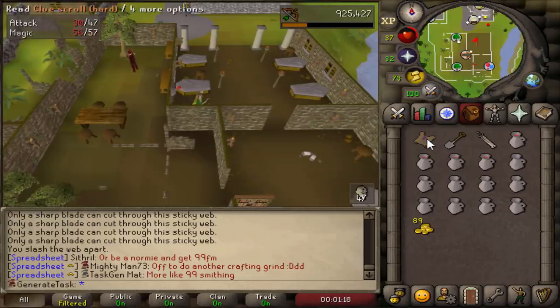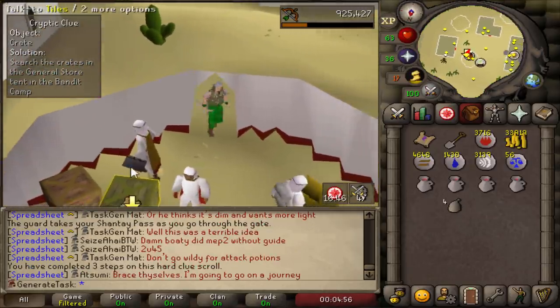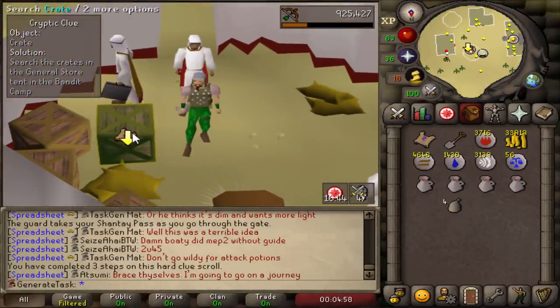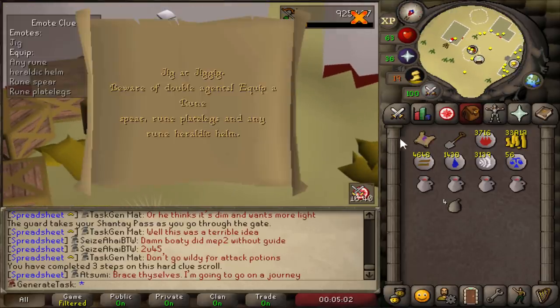The next clue step is a very easy one. Step number four could be the casket — do we get it? Nope. Step number five is undoable again due to the Rune Heraldic Helm. God damn it. Back to the Hellhounds we go.